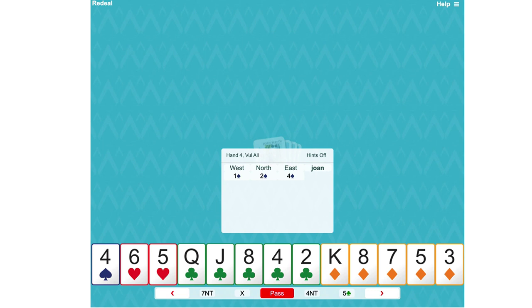This bidding looks rather unusual: one spade, two spades, four spades. So what partner's doing is showing a Michael's Cuebid. They'll have hearts and a minor. We don't know which minor, but they should be at least five-five with hearts and a minor suit.